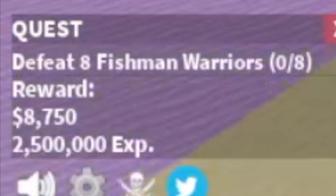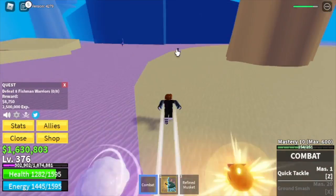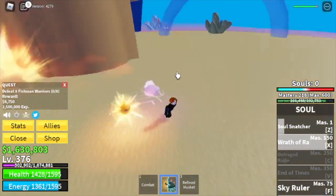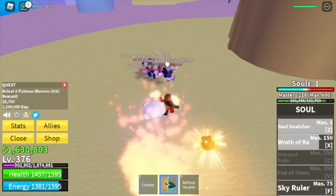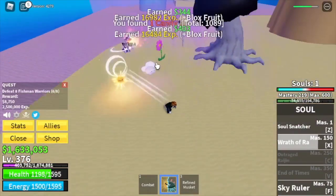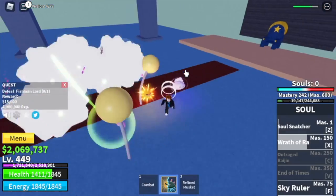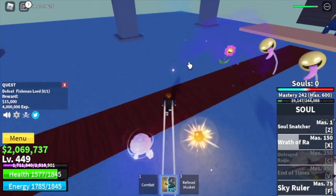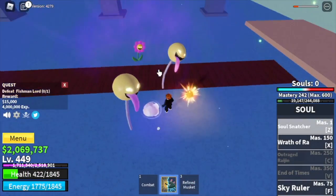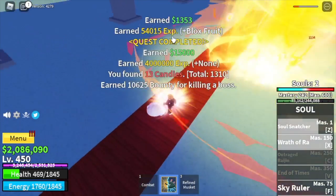Next stop, the underwater city — we're almost halfway there. Start with the fishman warriors, defeat eight, four at a time. Use Wrath of Ra, summon bodies, or use your soul snatcher. Goal: level 450. We're going to skip the fishman commandos, but at level 425 you can defeat the fishman lord mini boss — just dodge the trident and don't be overconfident.